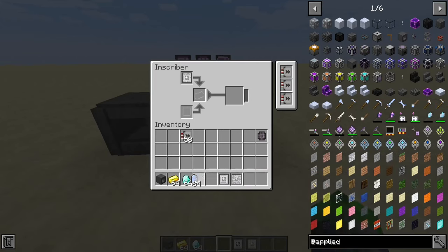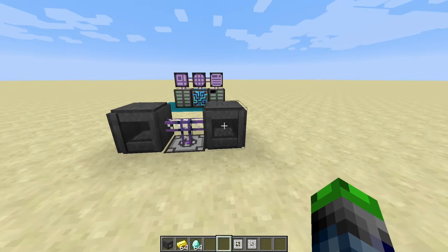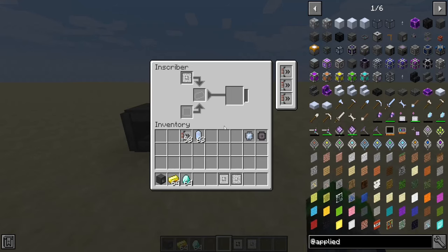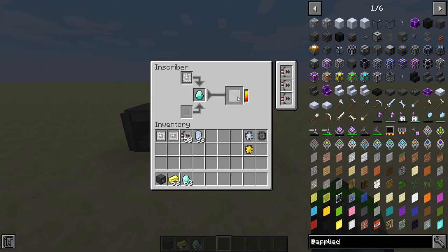These presses will allow you to make more processors — these are circuits, but in total they make us processors. To get pure Certus Quartz, you need to combine pulverized Certus Quartz with a piece of sand and throw it in water. It will take a long time to grow up into pure Certus Quartz, and then you can start making printed calculation circuits. This also goes for logic, which uses gold, and diamonds are used with the engineering press to make the printed engineering circuit.